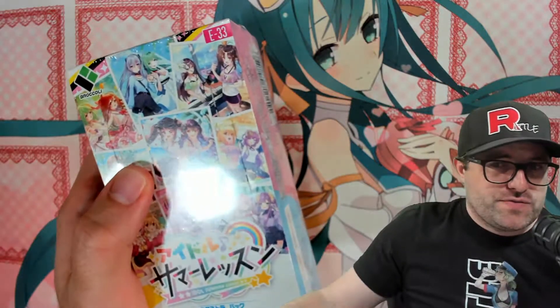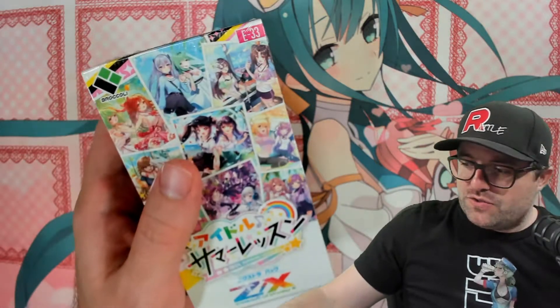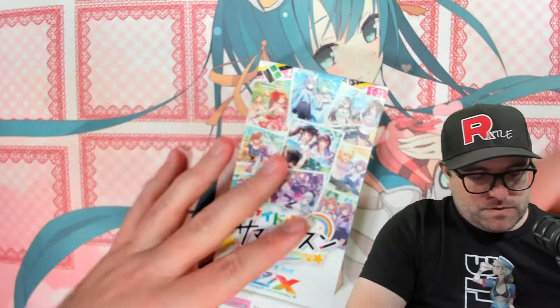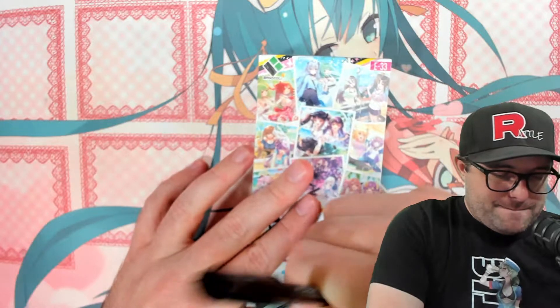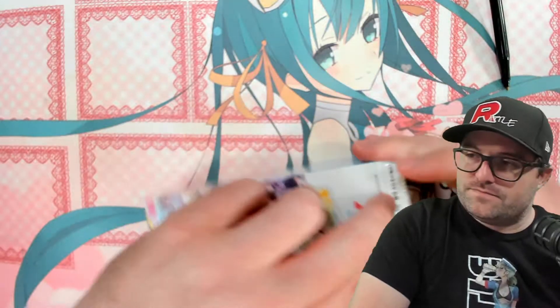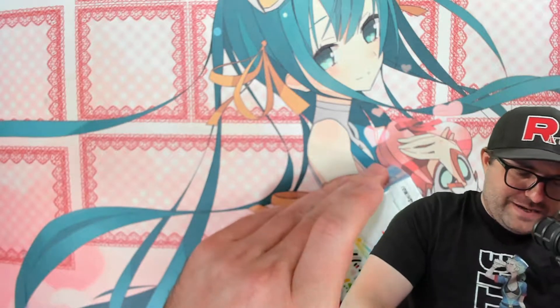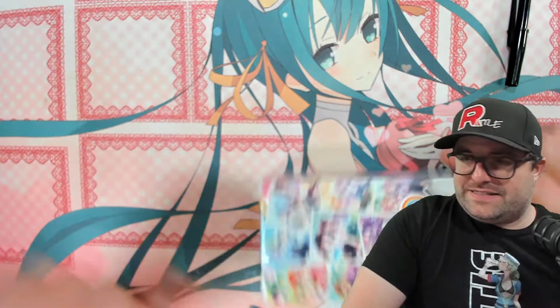Hey guys, welcome back. It's time for E33. We're going back into the Azillions of Enemy X. It's been a while. I've had these boxes for a while, haven't gotten around to opening them. I also don't have my knife handy, so we're just going to use this pen. Alright, so this is Extra Pack 33, Idle Summer Lesson. It is the 33rd Extra Pack of the Azillions of Enemy X TCG.